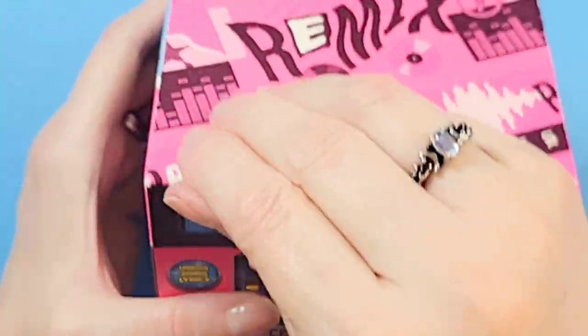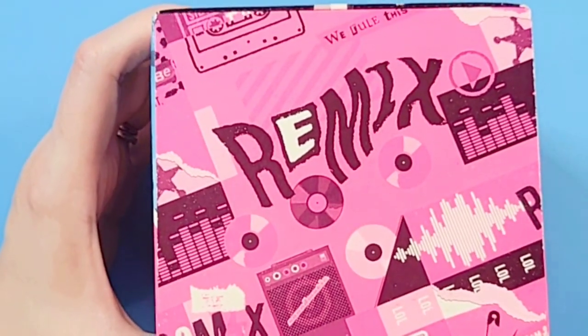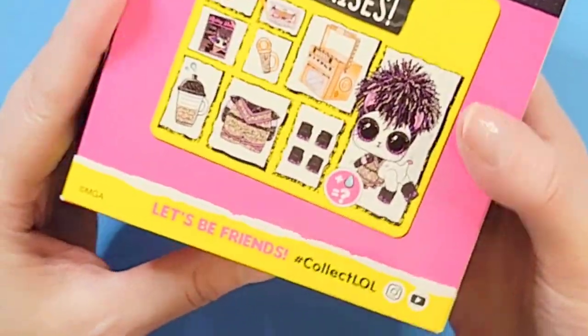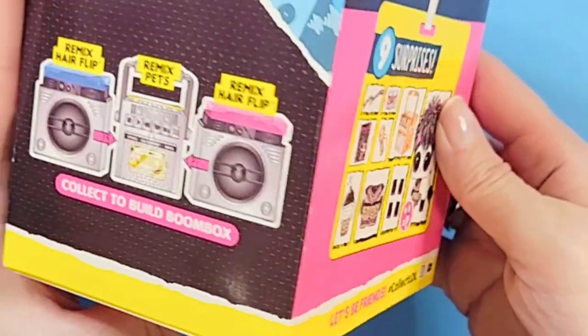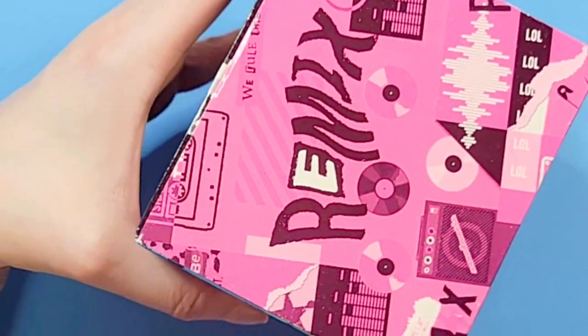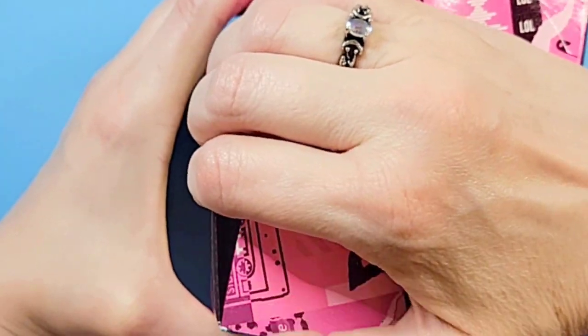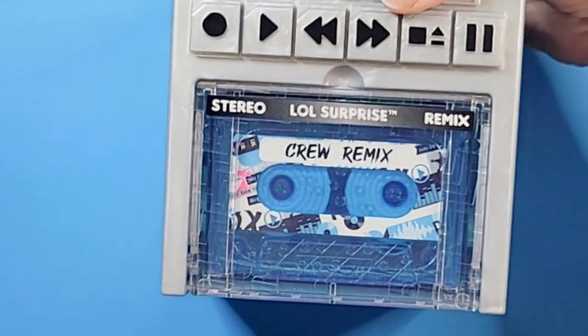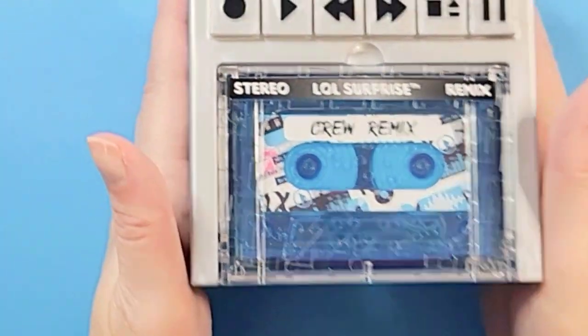All right, let's open our last item — the LOL Remix Pets little box. This says 'I'm in disguise,' there are nine surprises inside. It's like a little ghetto blaster-shaped pack — that's really cool. Let's take it out: look at that, 'Crew Remix' — very cute. I just love the container, it's so old school.